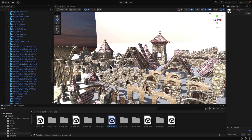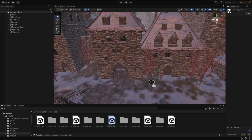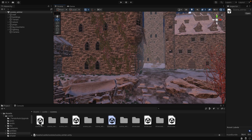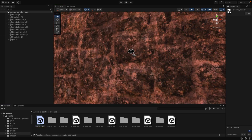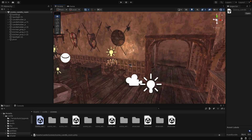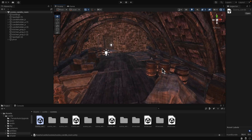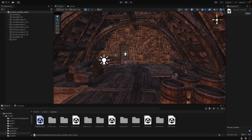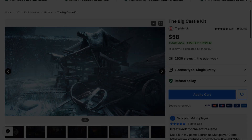Here you can see one such castle created using these assets. This is the exterior environment you could create. Since it's modular, they all kind of go together like Lego bricks — you could use this in a procedural creation environment. And if you want interiors, you've got that covered as well. You can fill out full interiors of your medieval style buildings. So if you're trying to create that Skyrim-esque style game, this is for creating interiors and exteriors for castle environments. The Big Castle Kit is $58 normally.